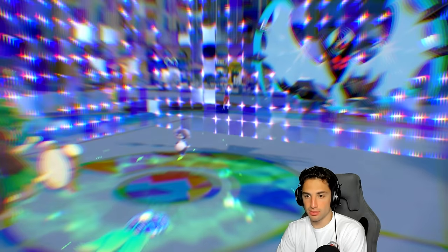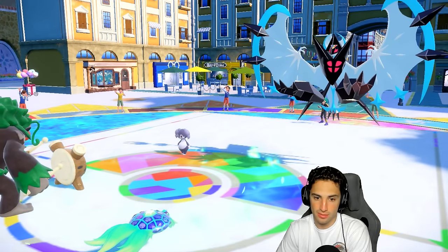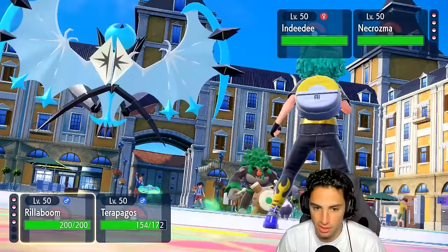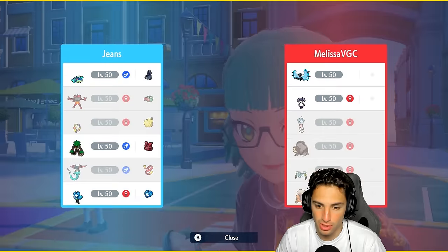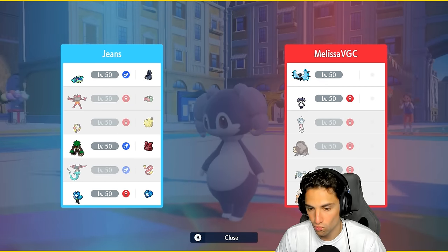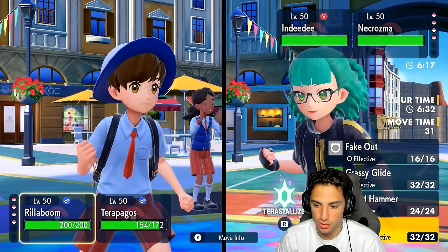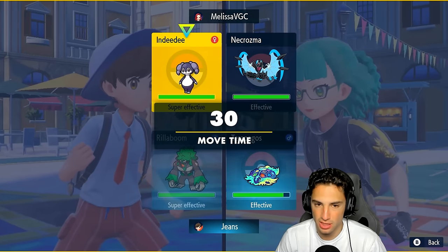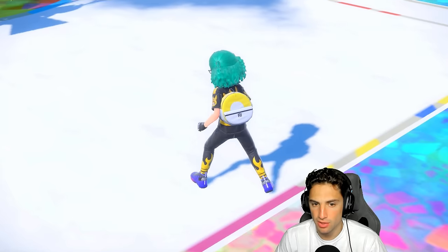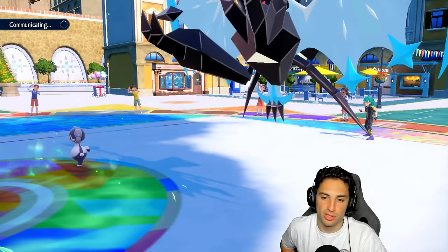Trick Room comes out, but we have Terrain control and U-turn pivoting. I'm going to protect Terrapagos to get some HP back and U-turn pivot Rillaboom out. Who could I swap into — Ursaluna maybe? I'm going to U-turn pivot and send it into Indeedee, though I think Indeedee is going to swap. I'll just protect this turn and get back some HP due to the Terrain. We need Rillaboom — when they go into Toedscruel, that's when we take Terrain back and go from there.